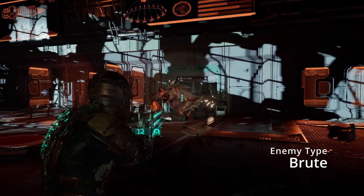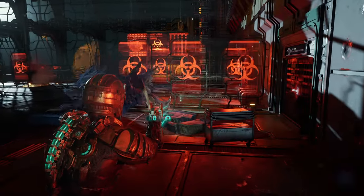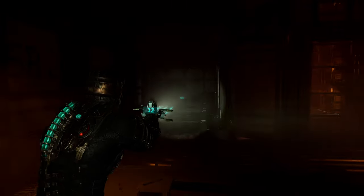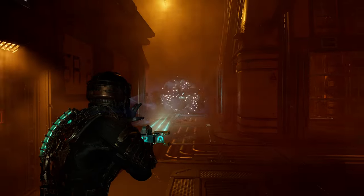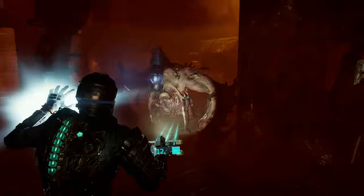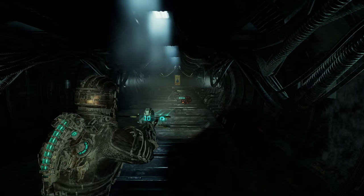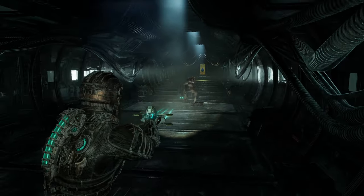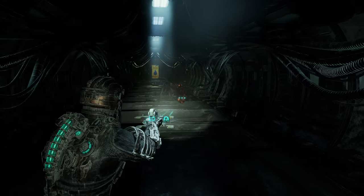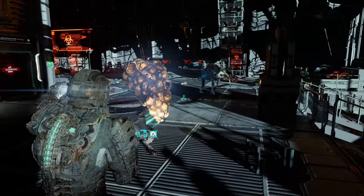The Brute is a rare and hard to kill enemy you will encounter no more than eight times in the game. To kill a brute, slow it down with stasis, run behind it, and shoot the yellow weak spots until you dismember two of the four limbs. There is also an enhanced version of the brute in the late game. Exploders are the most dangerous enemy in the game because they are able to one-shot you, but they can also become lifesavers. When you see an exploder, always focus on them. Pro tip: shoot off their sack instead of shooting at it, so you can use the Kinesis module to fling it at a group of necromorphs, killing them in the process.